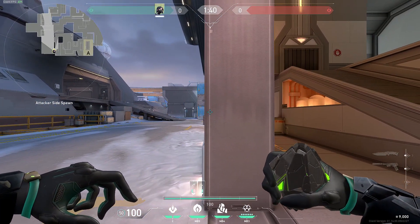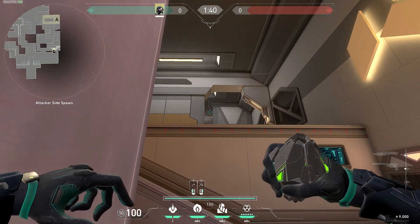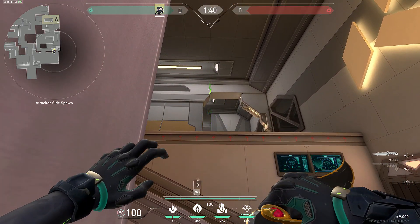To smoke off heaven on A site, you want to come to the same wall in my lineup and then look at this line at the very edge. Come against the wall and then point your crosshair at the first edge of this wall right here. Line your crosshair up and then do a jump throw.